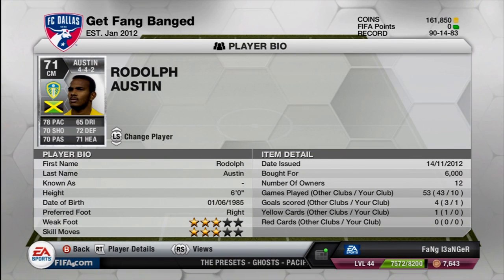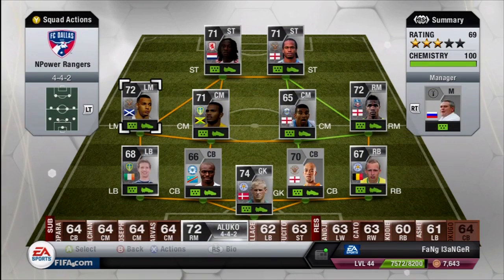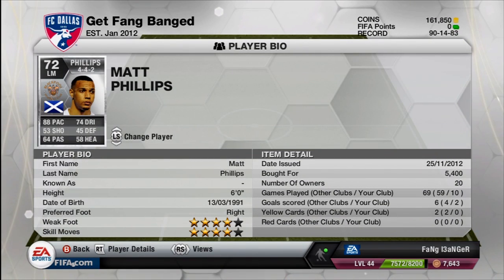I'm not even going to try to go for Austin's first name — it's like Rodolph or something like that. Six foot tall, totally awesome, 78 pace. I'd rather keep them in the 80 pace range but we're moving into silver cards so obviously I can't do that. In the left mid position I got Matt Phillips — definitely another pacey left mid you're going to want to pick up if you're getting this team.